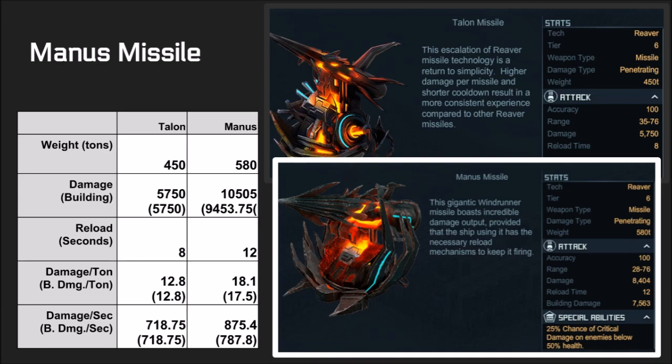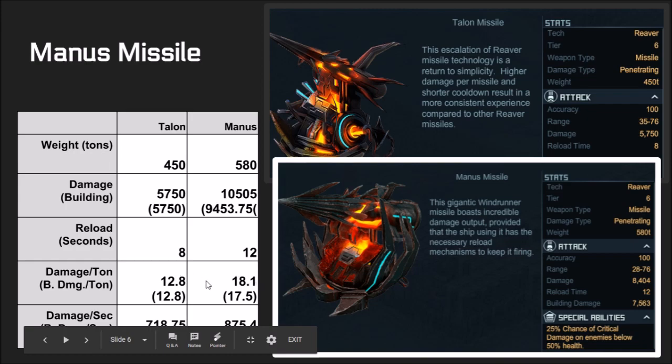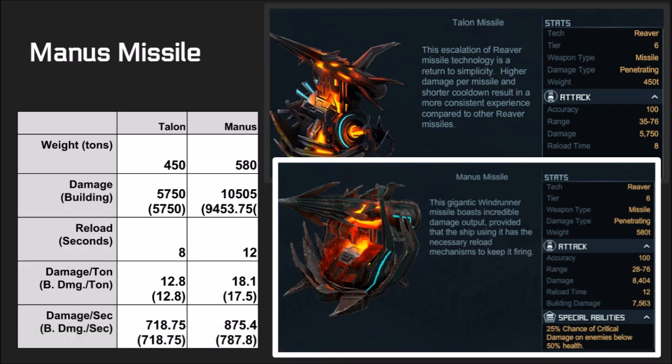Now for the interesting part, the Manos missile. This missile is similar to a Talon missile, but it has upgrade stats — more damage and more building damage, at the cost of longer reload time and higher weight. This missile is considerably better than the Talon missile. In damage per ton and building damage, you have 18.1 instead of 12.8, and 17.5 instead of 12.8 — higher numbers are better. In damage per second and building damage per second, you have 875.4 against 718.75. So this missile has a lot higher DPS, and hopefully Kixeye will give us some build tokens to put these on all our ships because a lot of us are going to be wanting these.